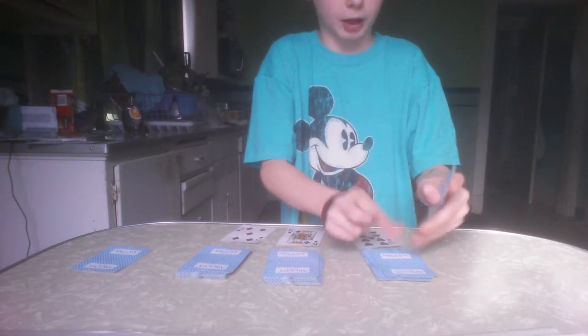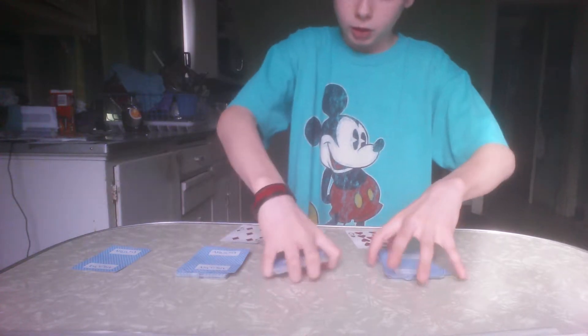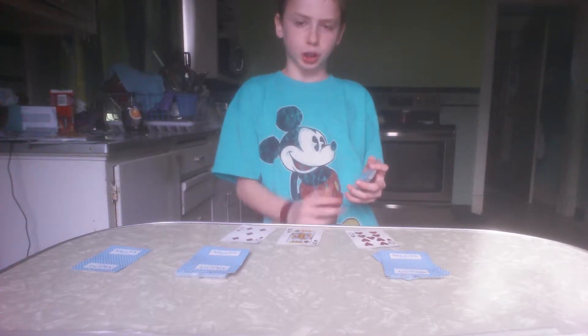So I'm going to draw down 9 cards: 1, 2, 3, 4, 5, 6, 7, 8, 9 — and then 1, 2. Oh, just enough. And then there's a King. Kings, Queens, and Jacks — you're supposed to draw down 10 cards.